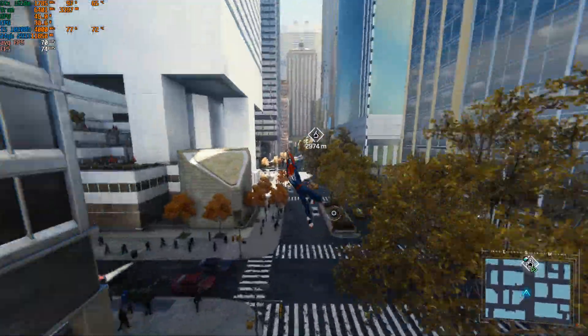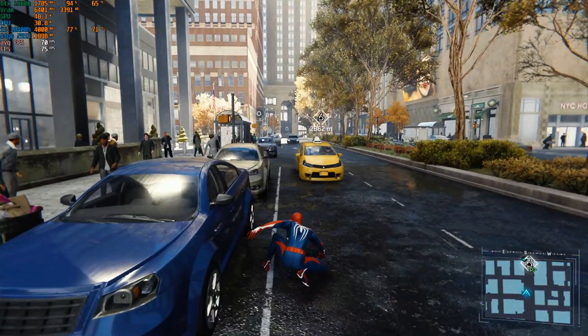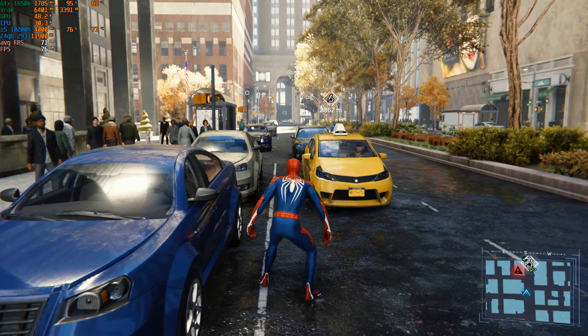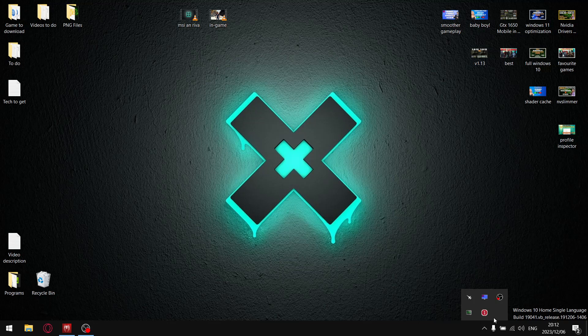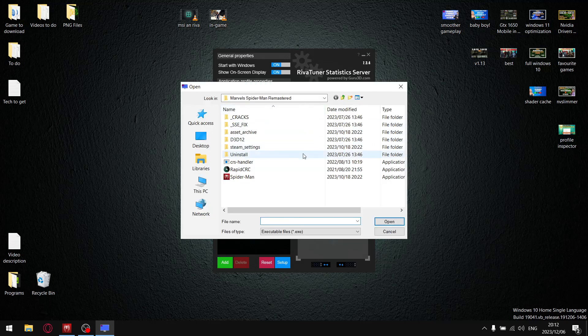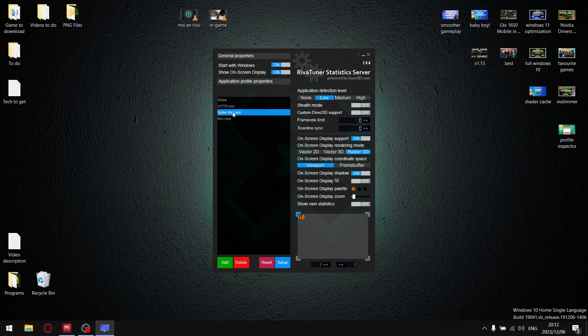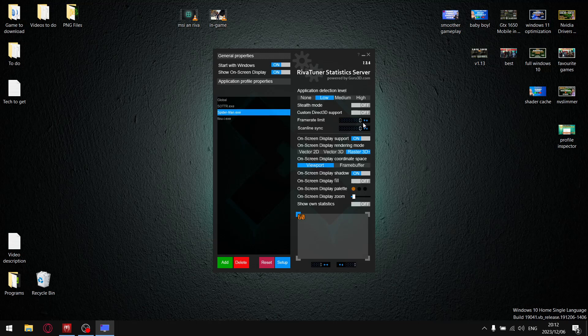Now I'm going to boot out of the game and back in Windows I'm going to cap my FPS to 62 using RivaTuner Statistics. I'll go into RivaTuner Statistics, add the Spider-Man Remastered executable — just locate where your game's executable is. My average FPS was 70, so I'm subtracting 8 FPS to cap Spider-Man Remastered to 62.